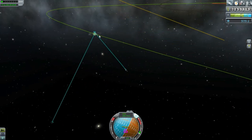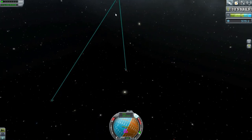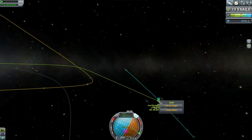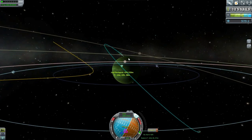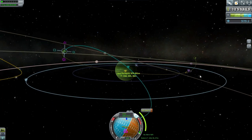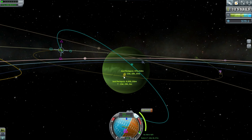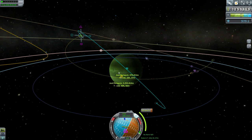Okay here we are in Jool's sphere of influence. Our periapsis is a fairly good 470. Let me get to a view where we can see what's happening here - that means focusing on Jool. Not a great approach honestly. That's a Tylo encounter, but unfortunately a Tylo encounter without any possibility of aerobraking. So we can't do that Tylo encounter - we need to aerobrake first.